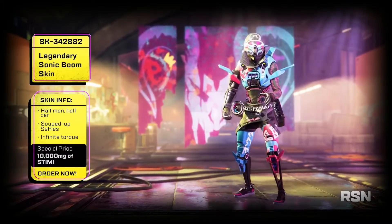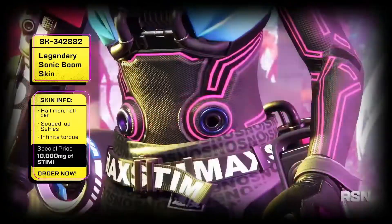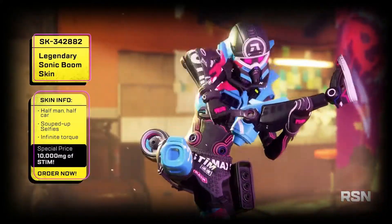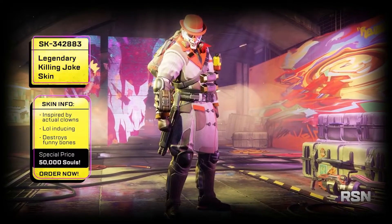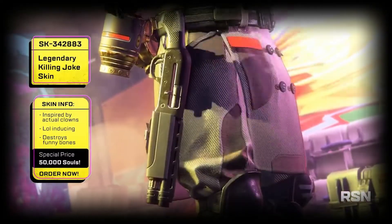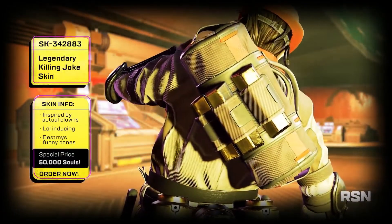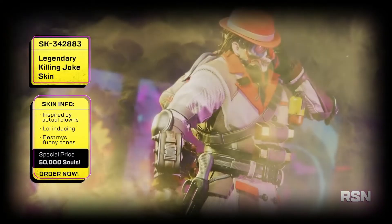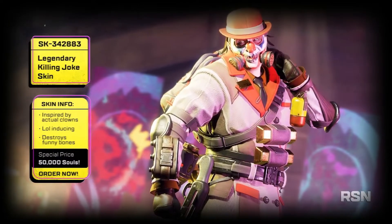The Sonic Boom skin for Octane — that's freaking awesome, half man half car, souped up, infinite stim. That's awesome, kind of looks like a fighter pilot. I like how they're going with these cool futuristic skins for characters. The Legendary Killing Joke skin — that is a bad boy skin ladies and gents. He literally looks like the Joker, it's the hair — slicked back. That is awesome, definitely going to be copying that as soon as it comes out.